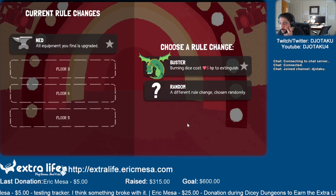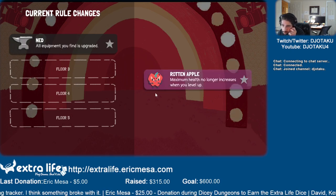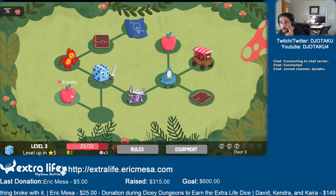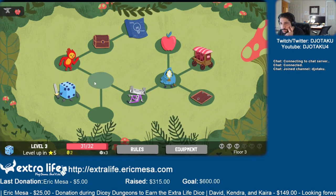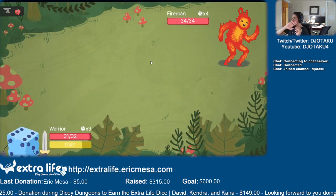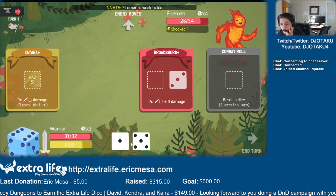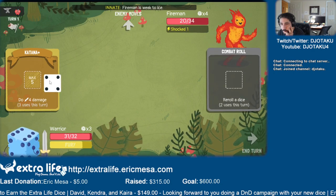Burned ice costs five. Let's do random. Oh boy, that's a horrible one. In that case, there's no reason to... well, I'm going to have to fight everybody anyway, because of the layout of this level.